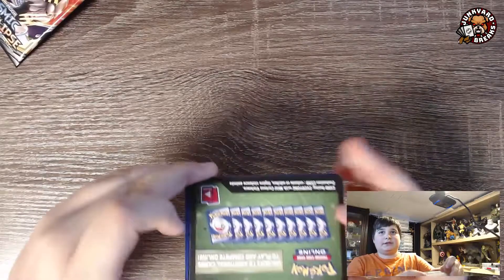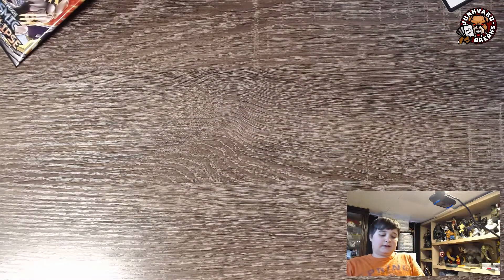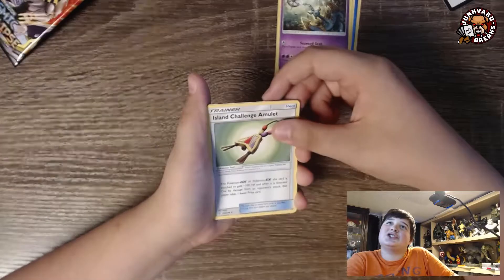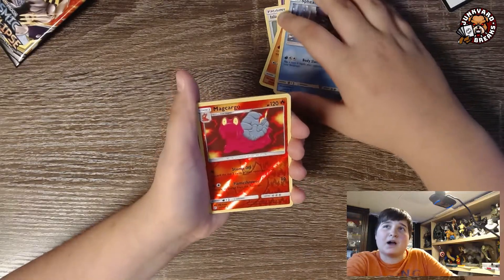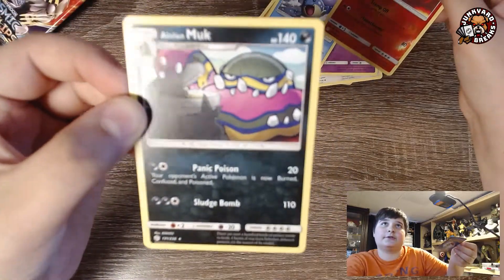We also have a chance at getting a break. So here's the QR code. It is four cards to the back. We have a Water Energy, a Cricketune, a Dhelmise — I don't know — an Island Challenge Amulet, a Rufflet, an Oddish, a Routes, a Sandygast, a Spheal, a Reverse Holo Macargo, and an Alolan Muk. I actually kind of like that picture — it's different from what I normally see.